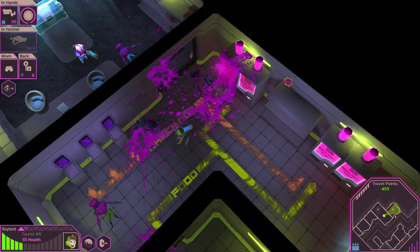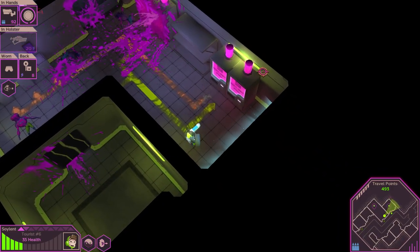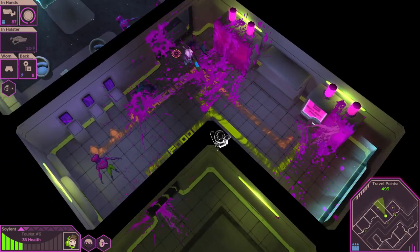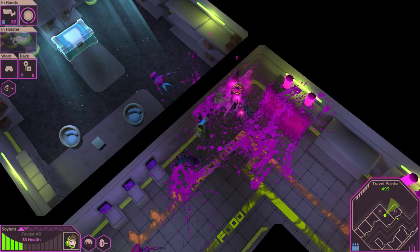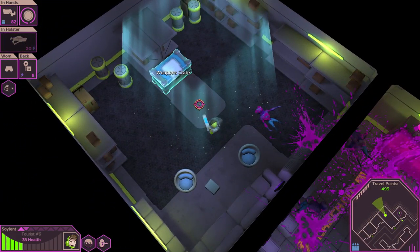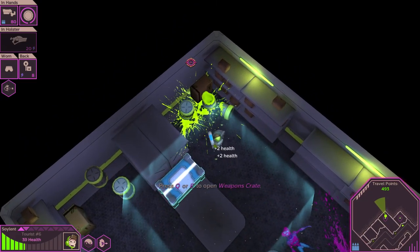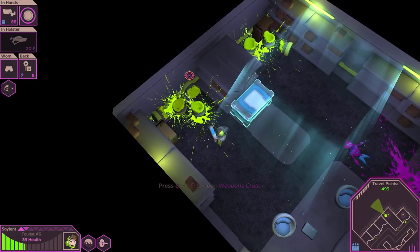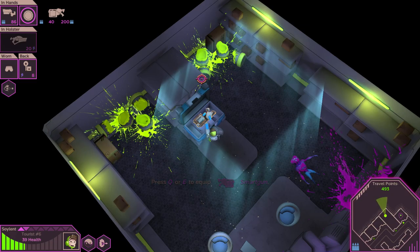I'll shoot these vending machines so I can get just a little more Soylent — it's worth a bullet. Hey, get out of here you. I'm missing him from like a couple feet away. That's okay little tourist, you're doing the best you can. There's a little bit of health — precious, precious health, it is so scarce in this game. I got some shield repair which was nice, and I unlocked a smart gun.